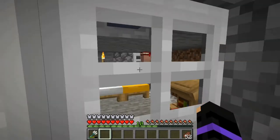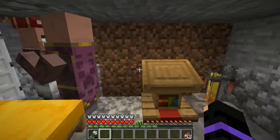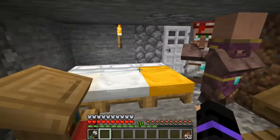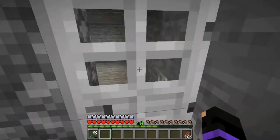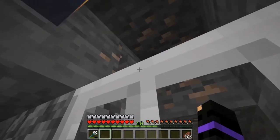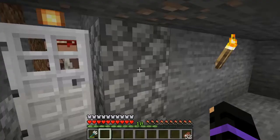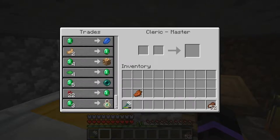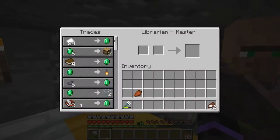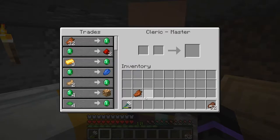These are my two villagers. I tried making a villager hall over here but it didn't work — there's just these two, and for some reason they don't want to have a child. There's another room in there that just does nothing. Both villagers are maxed and give me pretty good stuff. I mostly just buy lanterns off one of them — that's why I've got lanterns everywhere. And I use the other one to sell my rotten flesh.